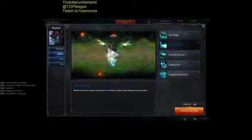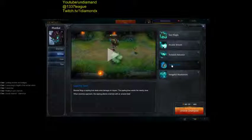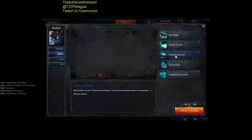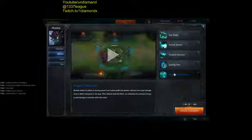Next champion — Maokai. Everybody builds him tank. You have a closer in, you have a jump in, you have a Sapling Toss. You can max E, you can max the Sapling Toss, you can max Twisted Advance. Arcane Smash is fun. The ult —